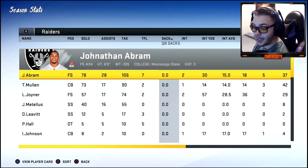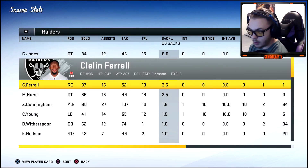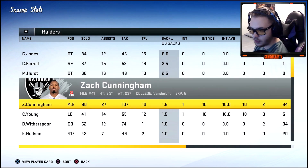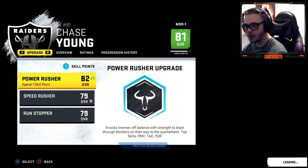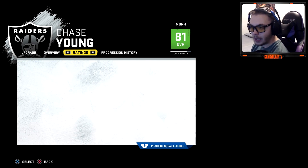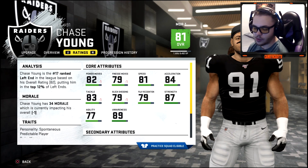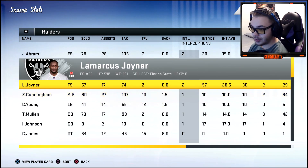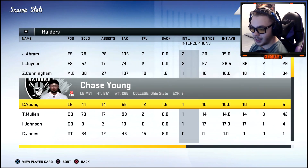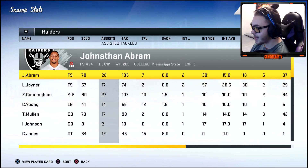Zach Cunningham playing well, and Jonathan Abram is a monster two years in a row — 90 tackles plus sacks. We finally got some pressure: eight sacks from someone but really nothing else. Chase Young only had one and a half sacks — the most talented defensive player in the draft class. Two picks by Abram, two by Joyner. We're moving on from Carr.